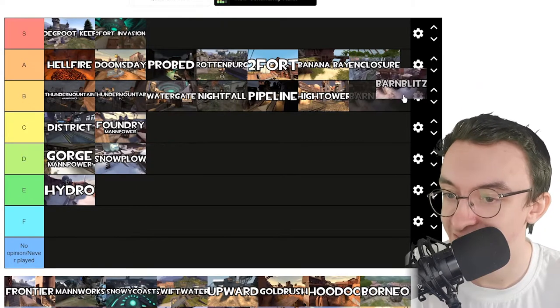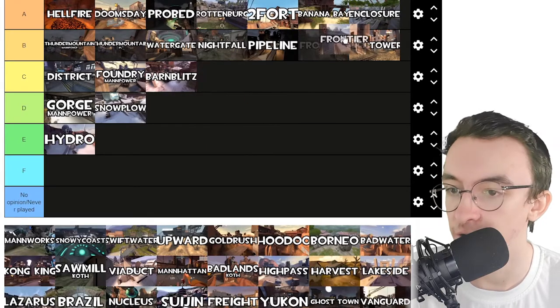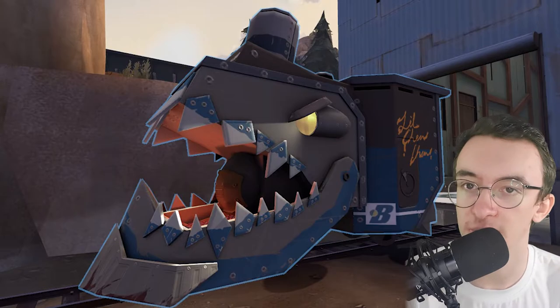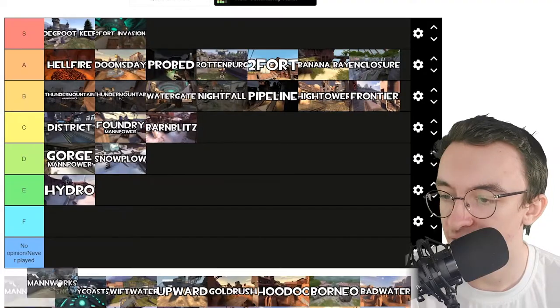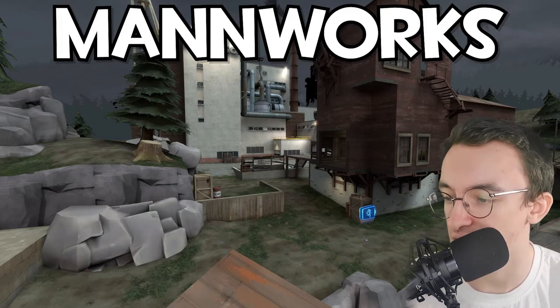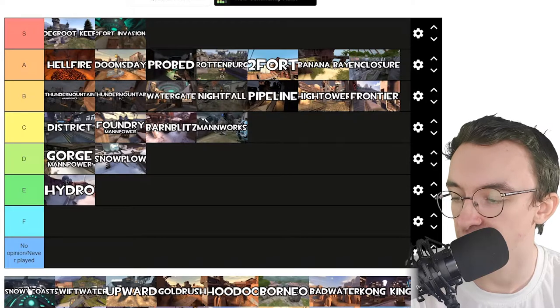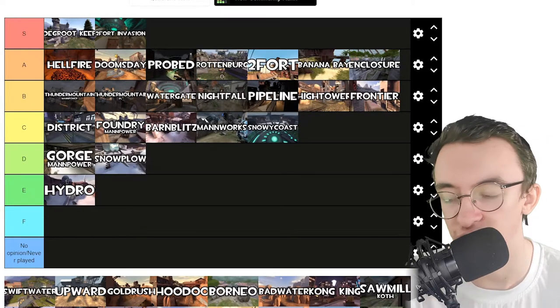Barnblitz — C tier, it's okay. Frontier — C tier, but the payload bumps it up to B tier because it's Lil Choo Choo. Who doesn't love Lil Choo Choo? Manworks — C tier, it's alright, a bit small for my tastes. Snowy Coast — that's the one with the control points and the payload, I think. Yeah, that's C tier; I don't really vibe with it that much. Swift Water — I'm not a fan of Swift Water personally.